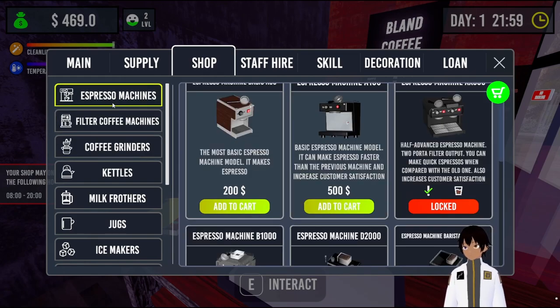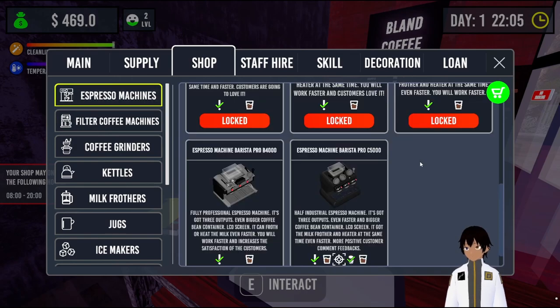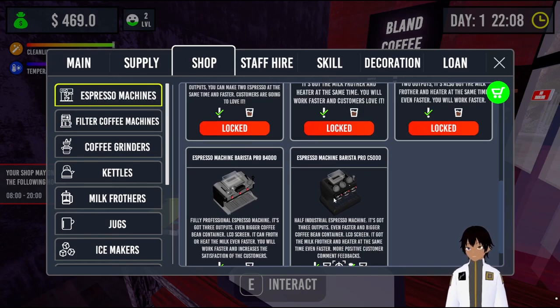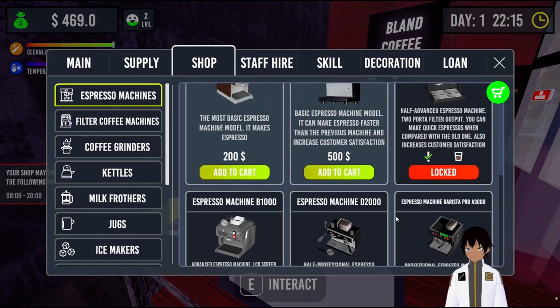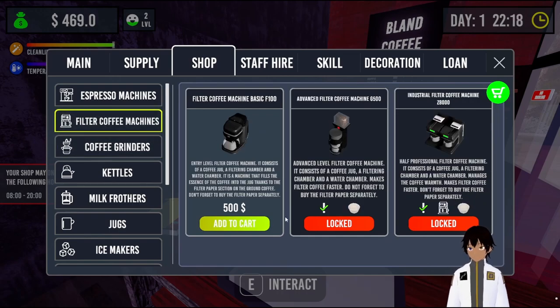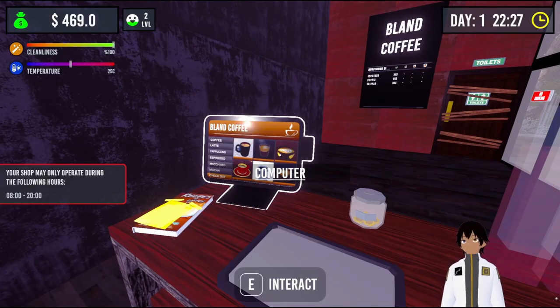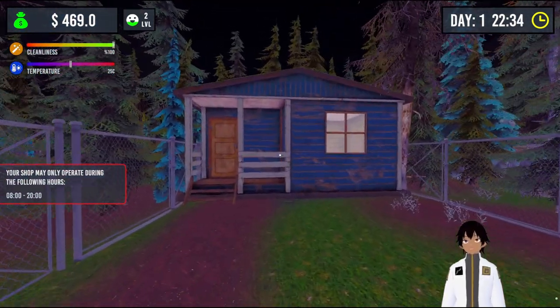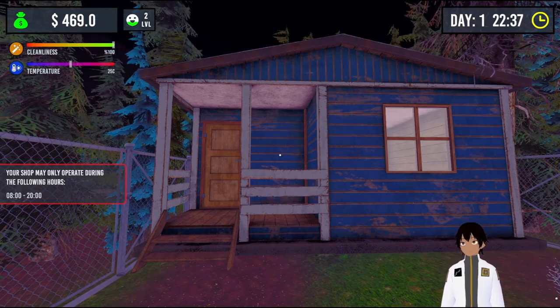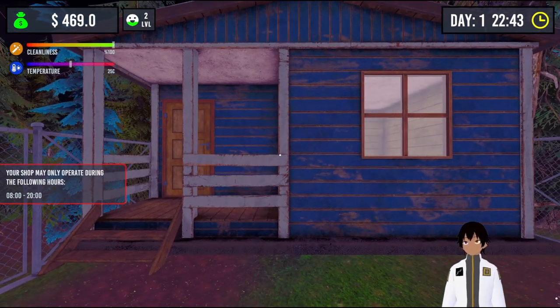We need 100 shots to get anything bigger coffee machine wise. We need to unlock all the coffee machines to get the triple brewing. This one brews three times as well. We could get filter coffee — that's 500 but we don't have enough. The grinder is over 250, which would mean we could grind automatically without having to hand grind everything. Let's do a day of hand grinding tomorrow and then find that out. We'll head back, save, and I think I'll end the episode here for today. Hopefully you guys enjoyed — please do like and subscribe if you did. I'll see you all next time. Bye!